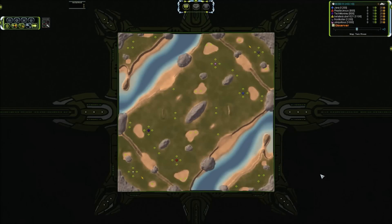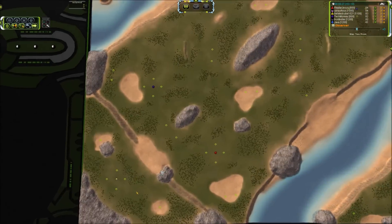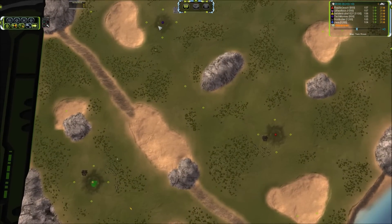Greetings and hallucinations to all you folks out there. I've got a strategic facepalm for you today. This one is going to be on Twin Rivers and it's in a relatively low rank range, between 800 and 1200 — a pretty well balanced game. Let's go ahead and introduce the players and then we will jump straight into the epic fail.